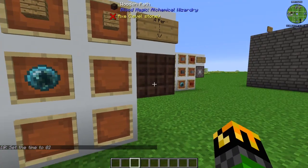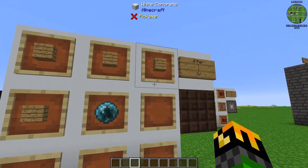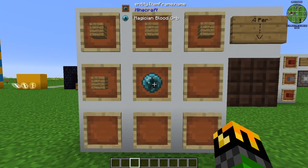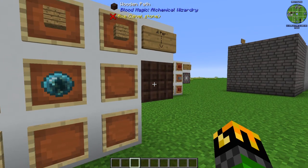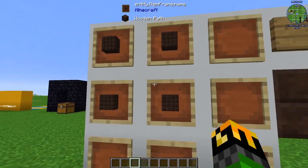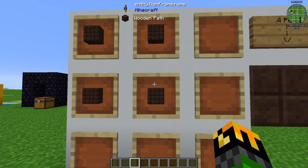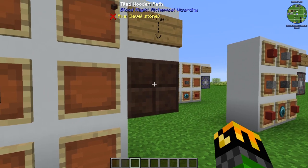The next item is the wooden path. This is made by using four wood planks with one blood orb of magician or higher, and this will give you four wooden paths. Again, there's an alternate form — if you take four wooden paths in a crafting bench or your inventory crafting grid, you can create tiled wooden paths.